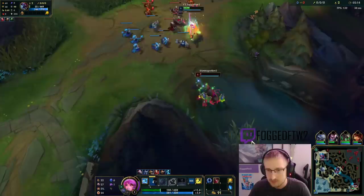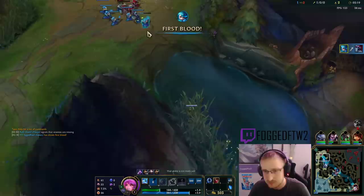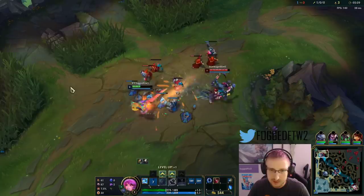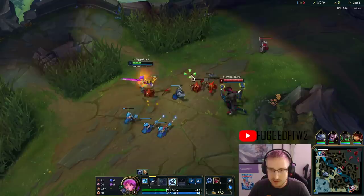I actually used Ghost here. I personally am liking going Ghost on Gwen, just to try to extend the trade. Because Gwen's level 1 can actually be pretty nice, if you're able to stick under your opponent for multiple snips. So I'm personally liking Ghost.